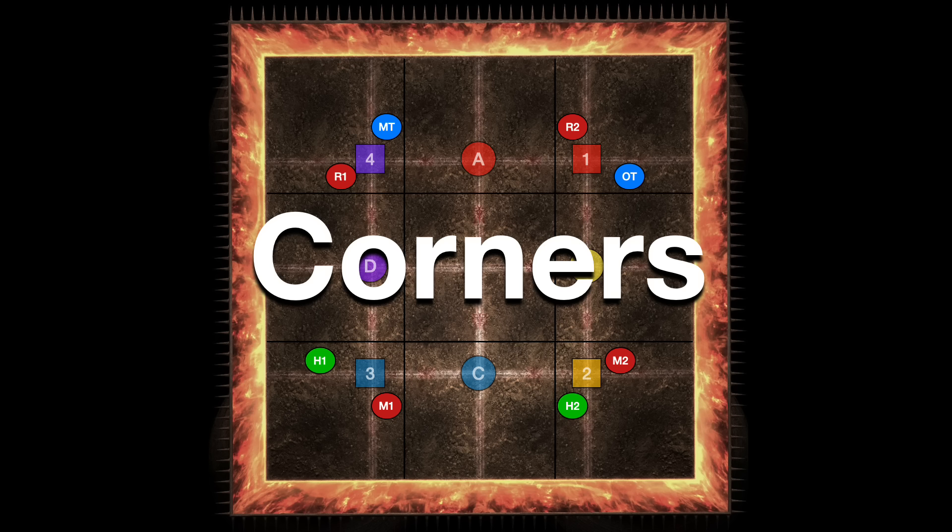So if you've got, say, main tank and off tank and you're wondering why are they on the right, that's because this is top-down. Facing inwards, they have gone to the left.